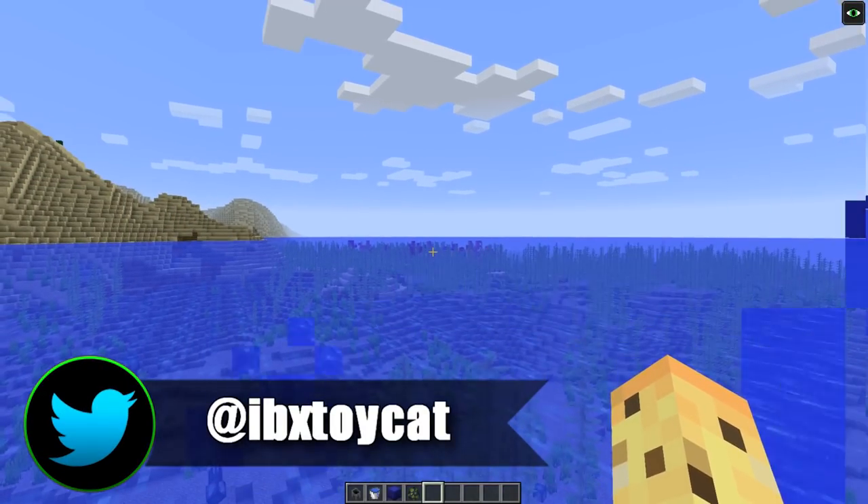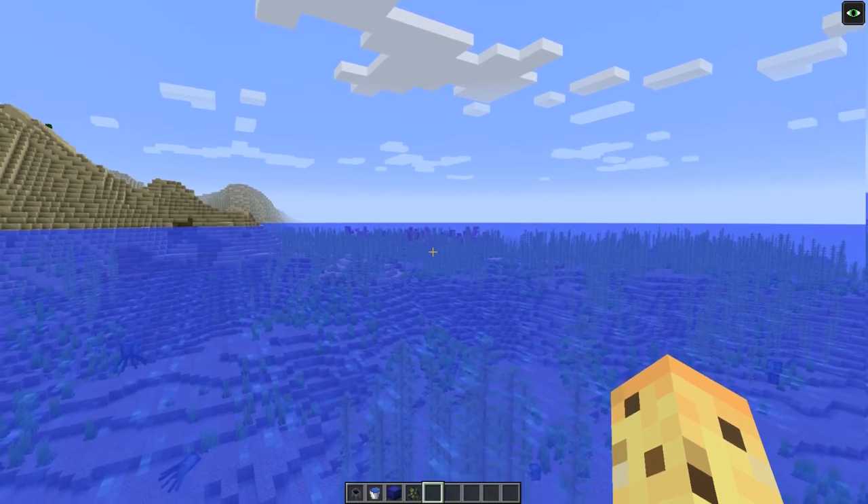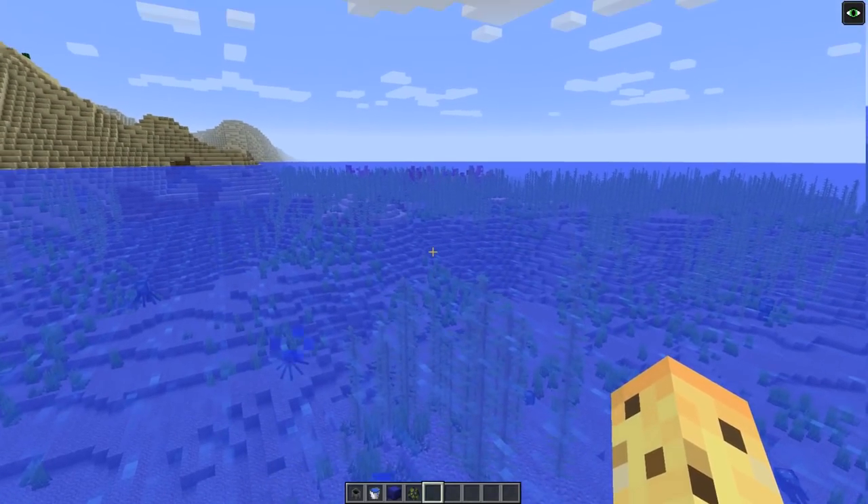Hello, I'm AbgyX again, and welcome back to this video. Today I have some pretty good news to share with you all because another snapshot has just come out for Minecraft on the Java Edition. This is 18W10D, which means it's the fourth snapshot of the 10th week of 2018.